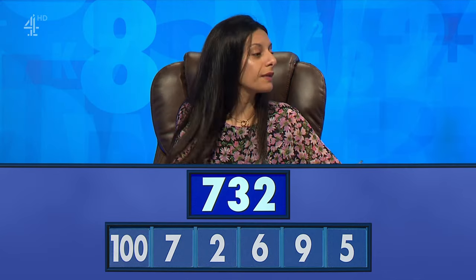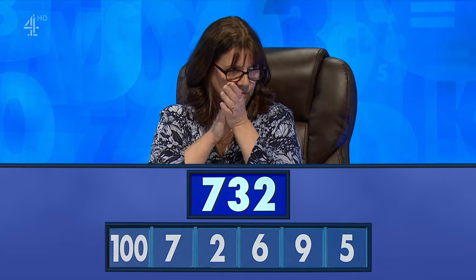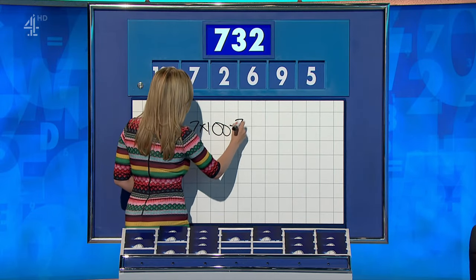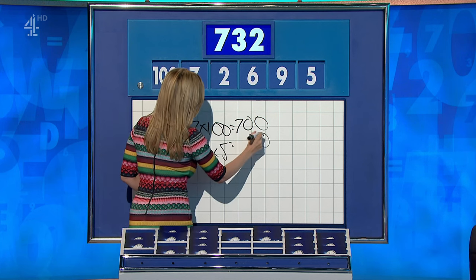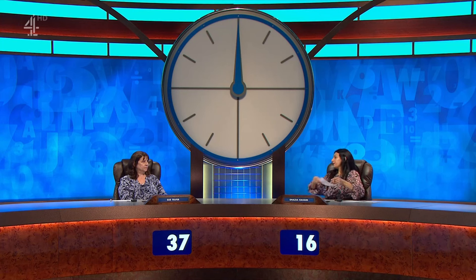732 with one large and five small. Shazia: 732. Yeah, and Sue: 732. Absolutely, go ahead champ. Seven times 100 is 700, six times five is 30, and add the two. Another straightforward one. And Shazia: I did it the same way.